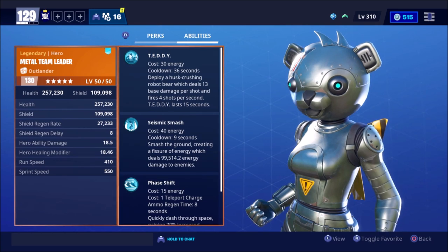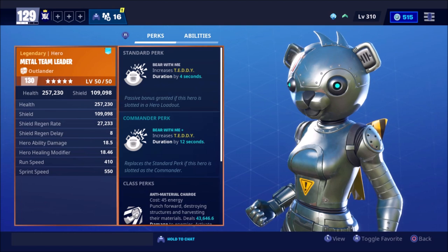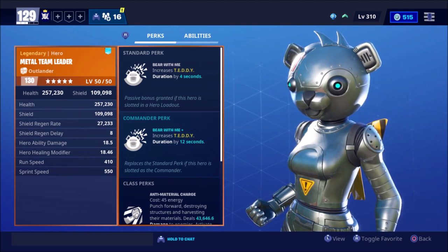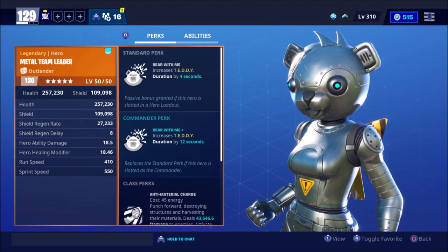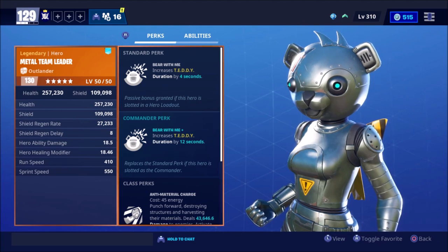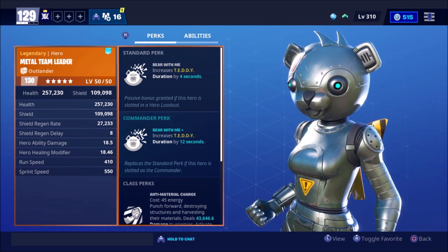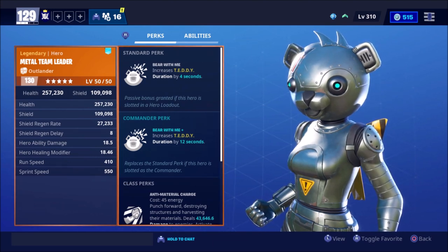Let's just get into it. So her perk is Bear with Me. We've seen this a lot - it's on like three, maybe four heroes now. If you've got a classic Teddy re-skin hero, it's probably got Bear with Me. You had the Jess Santa Claus who had the same perk. I forget there's an AC with this perk. It's a very common perk. What makes this hero different from every other hero with Bear with Me though is the Teddy has an exclusive skin, which you'll see in game. It's pretty cool.